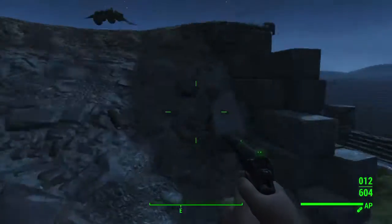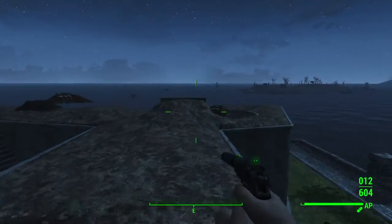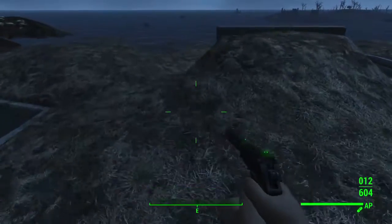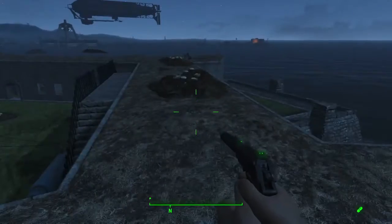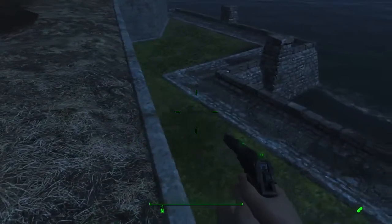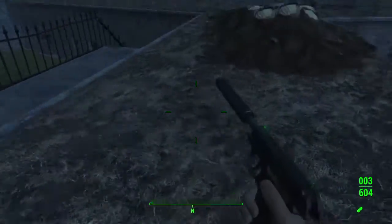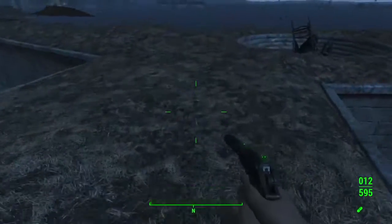Everything is just a bit lower to the ground, which makes everything float. If you're going to make a Clean and Smooth Castle, please get rid of this stuff. I'd say a good 70% of us do not play with Minutemen.